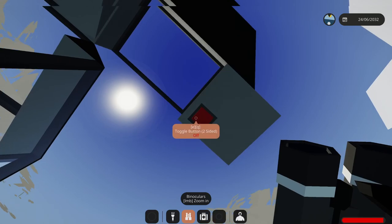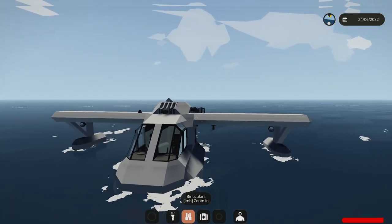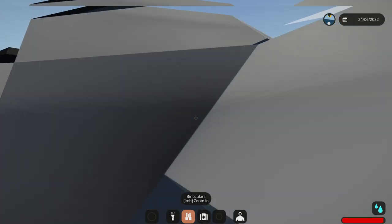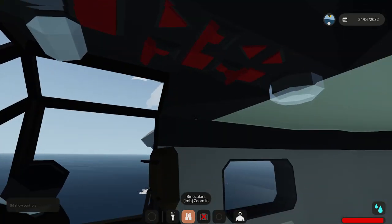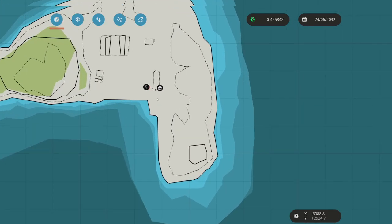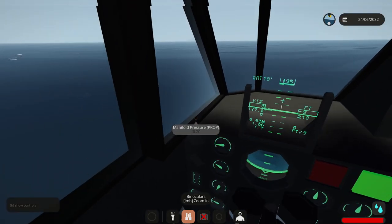Now we're at the Cormorant - I have Triton on the way. You see the door is open and hopefully it doesn't have any water in there. Let's go ahead and mark this - we actually own this island. Let's put in our waypoint. Now we have a fully functioning autopilot, isn't that snazzy? Gyro is on.